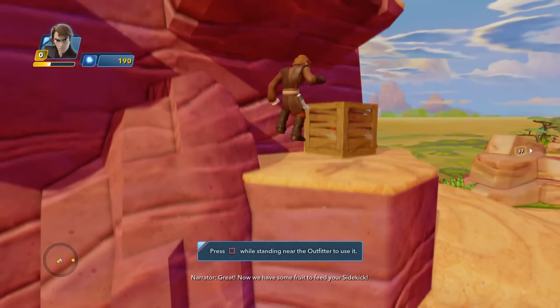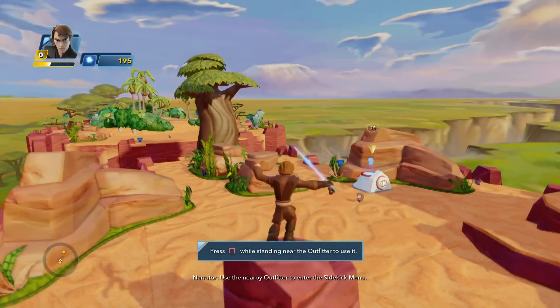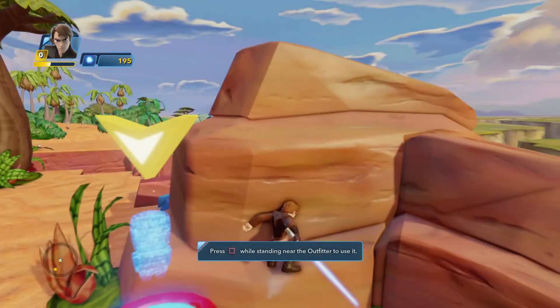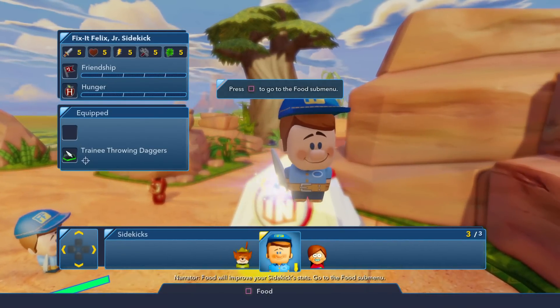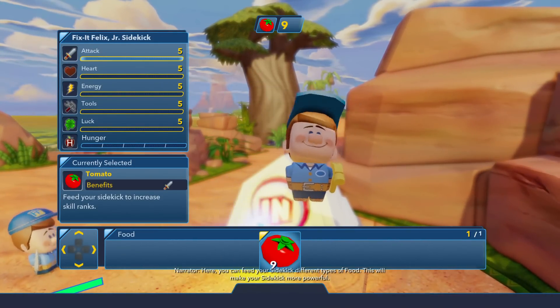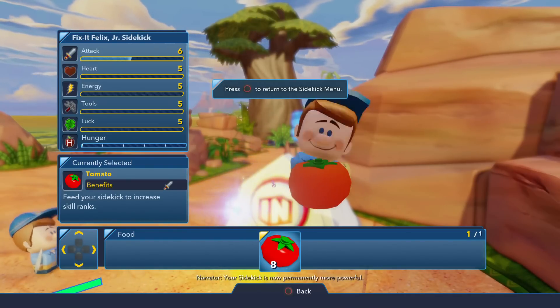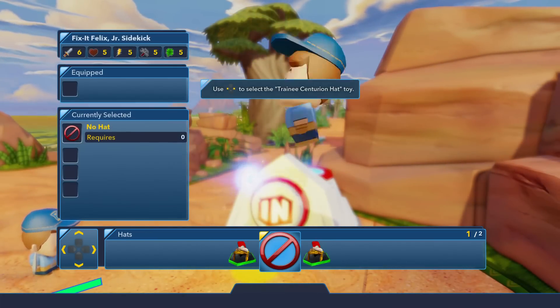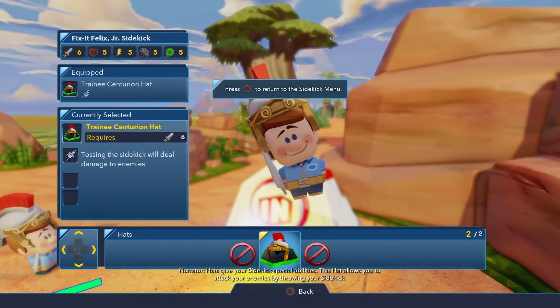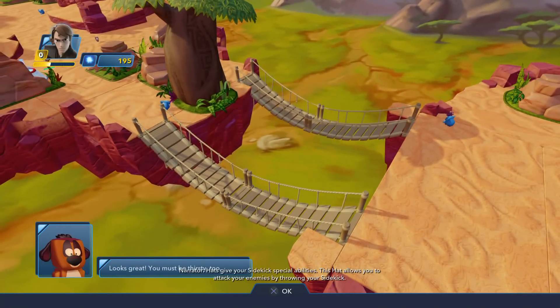Great, now we have some fruits to feed your sidekick. Use the nearby outfitter to enter the sidekick menu. Food will improve your sidekick. Here you can feed your sidekick different types of food. Hats give your sidekick special abilities — this hat allows you to attack your enemies by throwing.